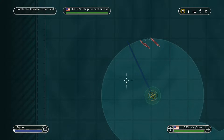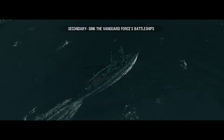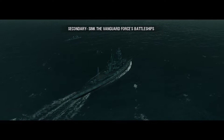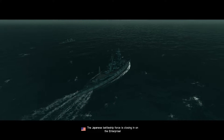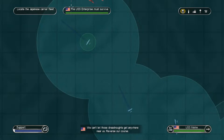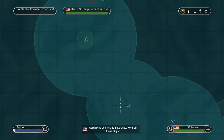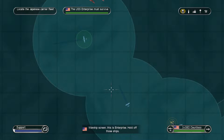I think we found the vanguard — it's the vanguard force! The Japanese battleship force is closing in on the Enterprise. We can't let those dreadnoughts get anywhere near us — reverse our course. Warship screen, this is Enterprise — hold off those ships.